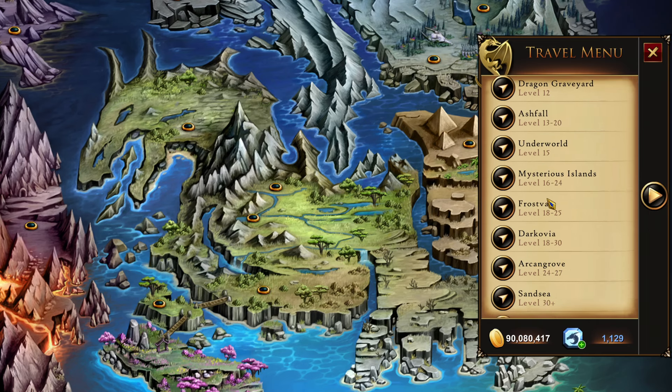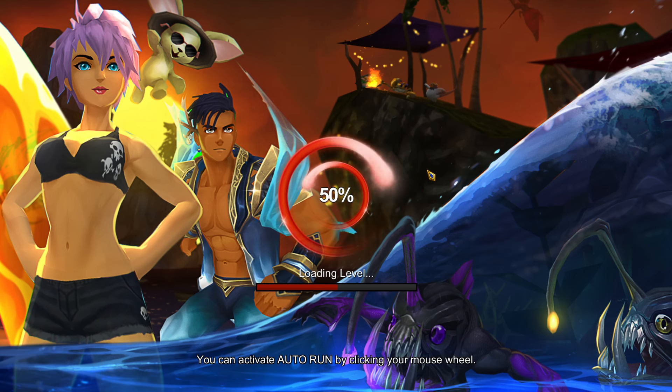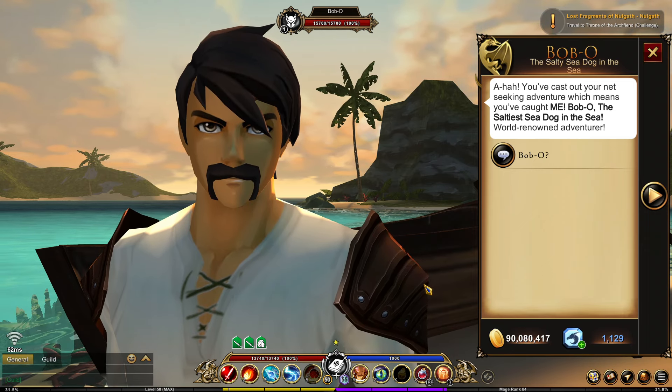To start this quest, open your map and go over to the Mysterious Islands, onto Lolosia. It's a very fast quest line so we're going to make this video quick. Jump on the water on the left and right here you can see Bob-o the Salty Sea Dog in the sea.